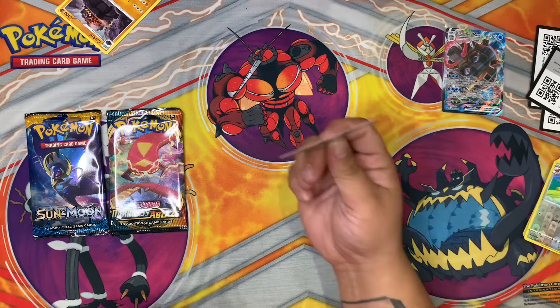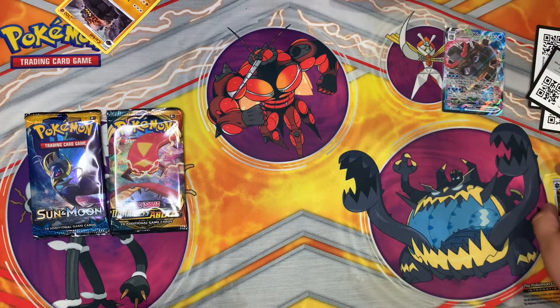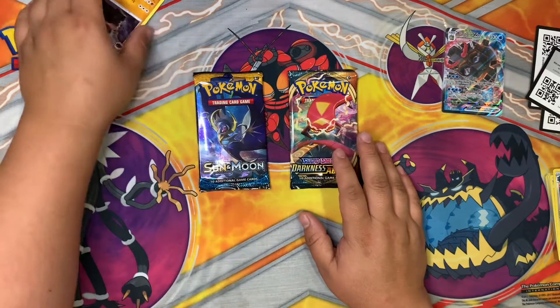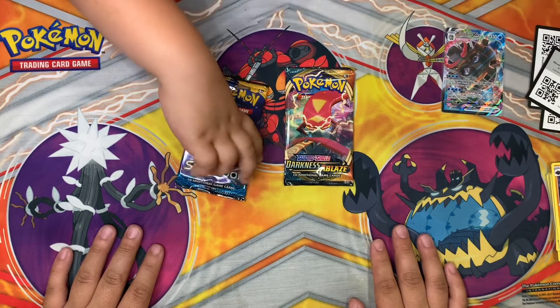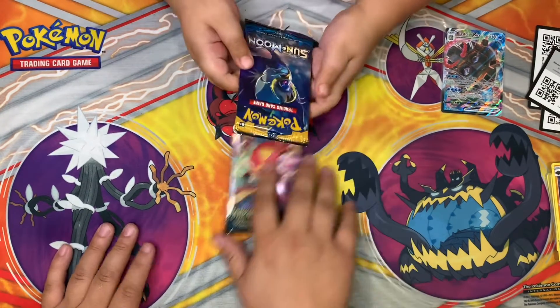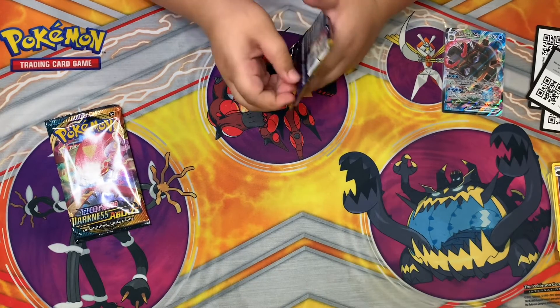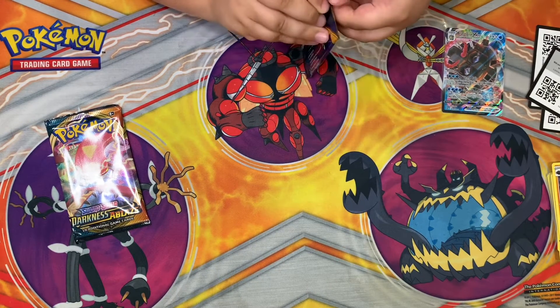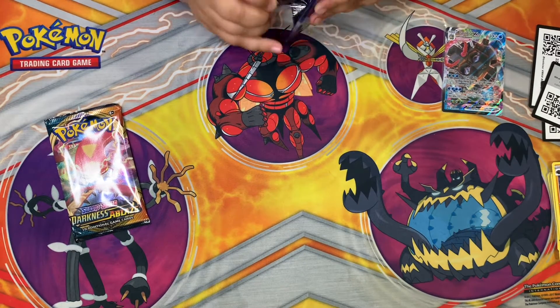Reverse holo Ferrothorn and holo Roserade. Bronzong! It's cool — it looks nice. It looks like a mind control thing. The mind control guy — Hypno! Yeah, Hypno. You want to try to open it?